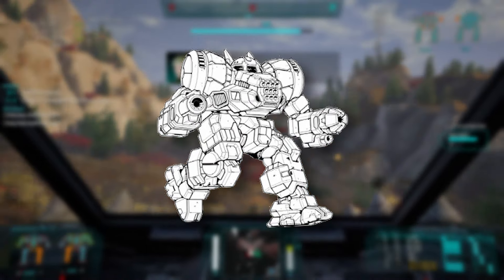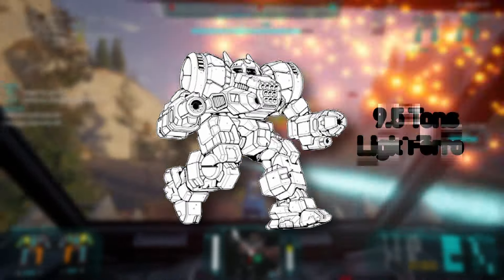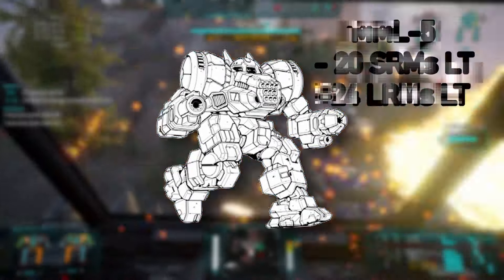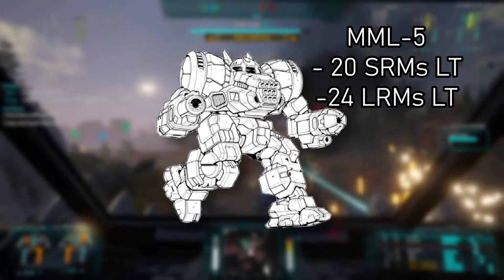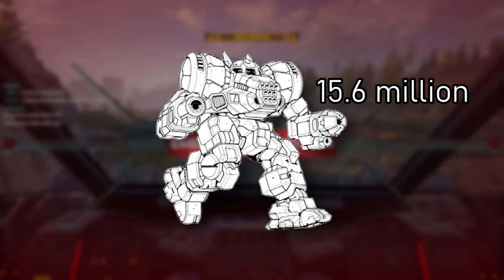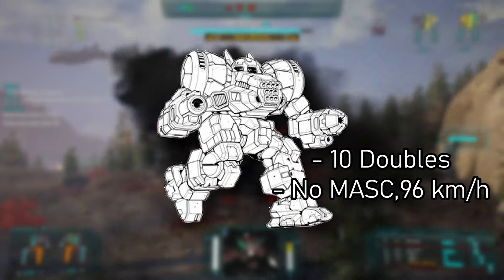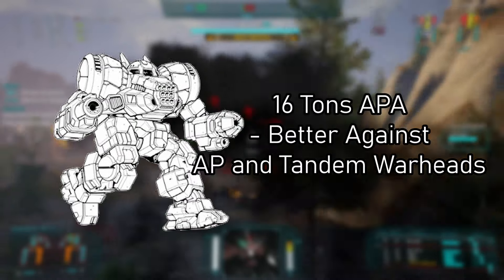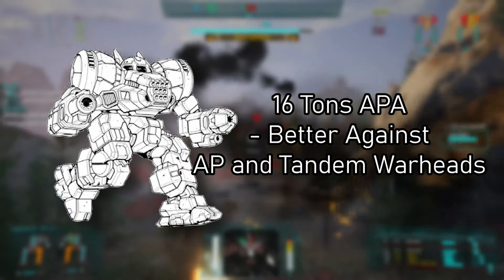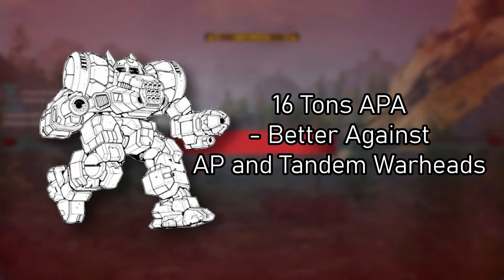You give your lance's commander a DRG-9KC, which took eight years to make for some reason. The chassis is back to normal, and in order to put the C3 master in the right torso, two heat sinks were removed. The armor was changed to 9.5 tons of light ferro fibrous. The ER PPC is now a snub, and the three ER mediums are now two normal mediums — one on the left arm and another on the back of the left torso. The MRM-10 was replaced with an MML-5 multi-missile launcher with 20 SRMs and 24 LRMs. This one costs about 15.6 million.